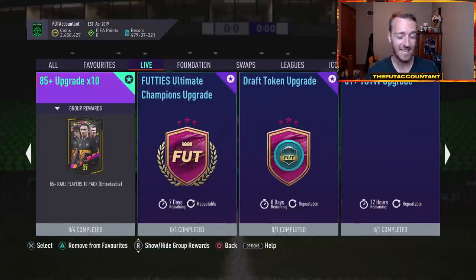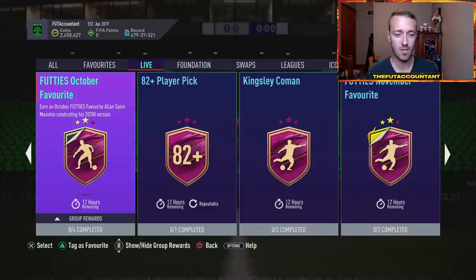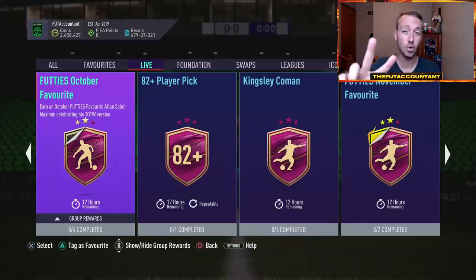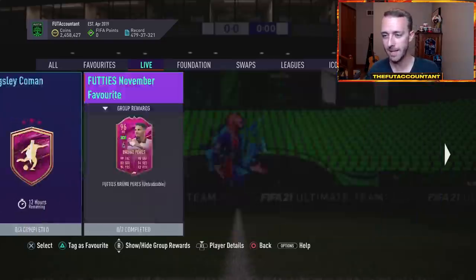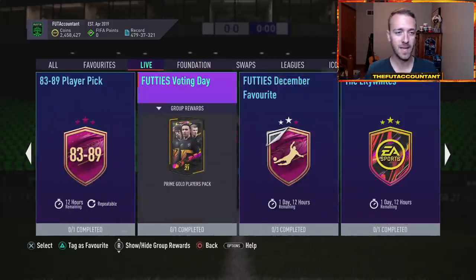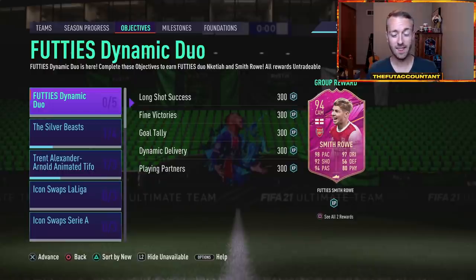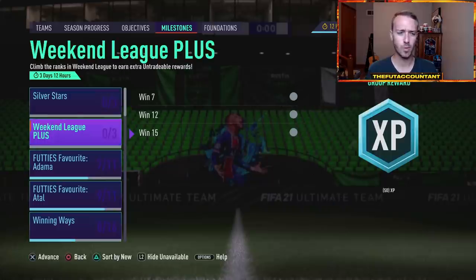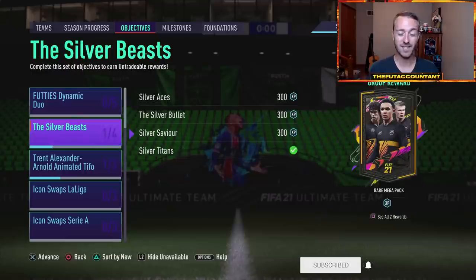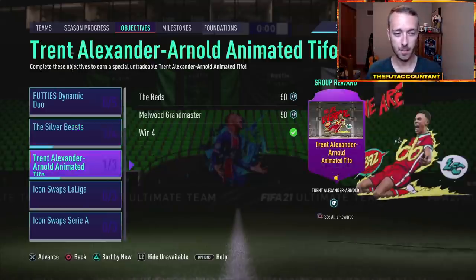We're getting a Dan James or an Ollie Watkins five-star skill SBC today as well — that was the vote from earlier this week. We'll 100% see that. I also think we'll see two footies favorite players, one as an SBC and one as an objective. Players like Alan Saint-Maximin, Kingsley Coman, Bruno Perez — a lot of these players are expiring today on Friday. I expect this to be a pretty big week of content that starts with a bang today. I think today we're going to see at least one footies favorite objective player, kind of like the Tavernier or the Alessandrini.